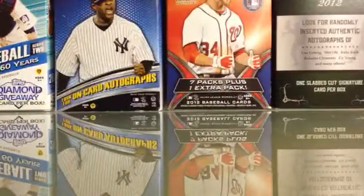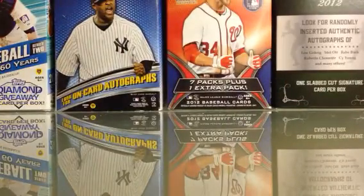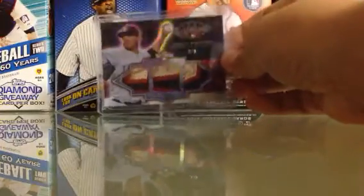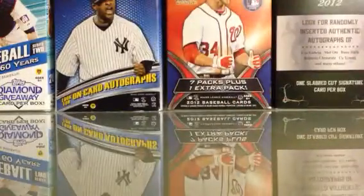Next pack — first you get this Dustin Ackley. I forget what this is called, but it's from Prism. It's not numbered on the back, but there's only 25 of these, so that's pretty sweet. Then the hit of it is Ricky Romero All-Star Patches, numbered to 9. I paid $25 for this card alone, so very nice there with some sick patches.